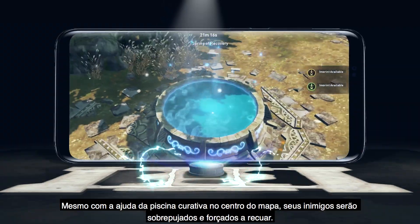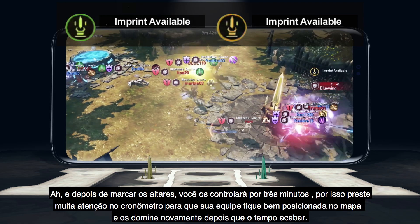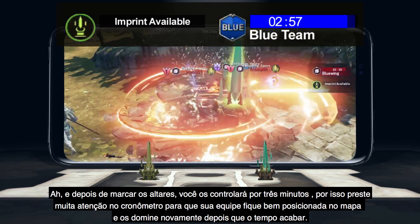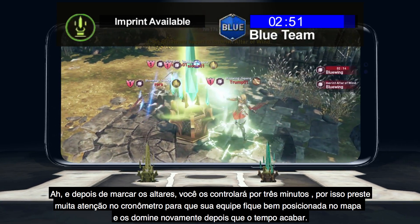Even with the help of the healing pool in the center of the map, your enemies will be overwhelmed and will have to back off. And once you imprint those altars, you can control them for three whole minutes. So keep a close eye on that timer so your team is well positioned on the map to take it again once it resets.